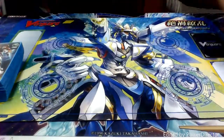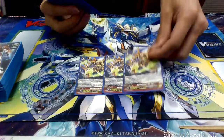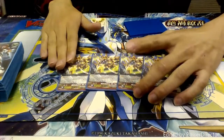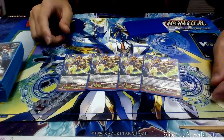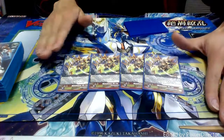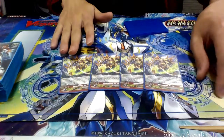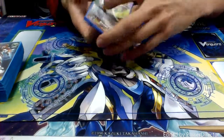Let's go ahead and move into our G units for the G zone. We run four copies of Meteo Kaiza Vic-10. I actually like Vic-10 a lot better than the other one, because his ability is that he gets a triple drive check since it's a grade four, and then whenever he hits, you can target one of your rearguards and stand it. He combos really well with all the Blaukluger support since he gains the Blaukluger name — so Morgan Rot still gets its ability and Mars still gets his ability as well. You can attack with one of your rearguards, then attack with him, give pluses to things, and if he hits you can re-stand the one you just attacked with and it gains plus five. Really great pluses, and he's really good at helping you gain hand advantage with his triple drive.